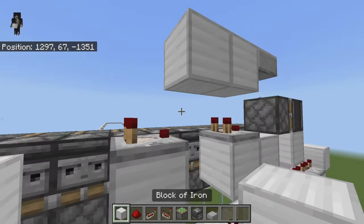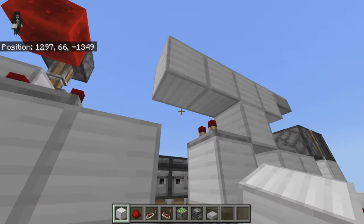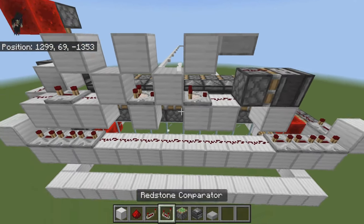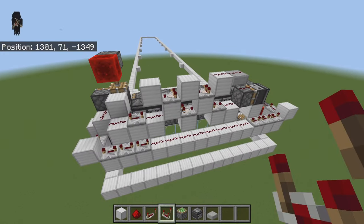Grab a block, place one down below it and then one above it, and do this again right here. Then place one more in there. Break this one out and then break that one out. Grab two comparators, place one in here and another one in there. Once you have this done it should look something like this.